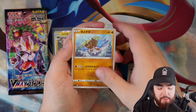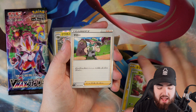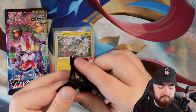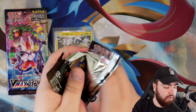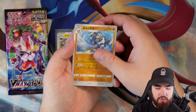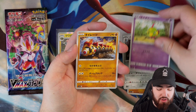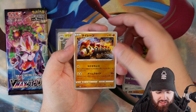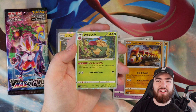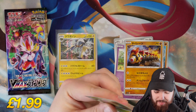Next pack, we have Aegislash, Brycenman, Helioptile, Applin, and a Milo. Following that, we have Barbaracle again as the first Pokemon, Dewblade again, Natu — okay, the pattern's been broken — Felinx, and a Holo Appletun. I knew something wasn't right with what I just said.